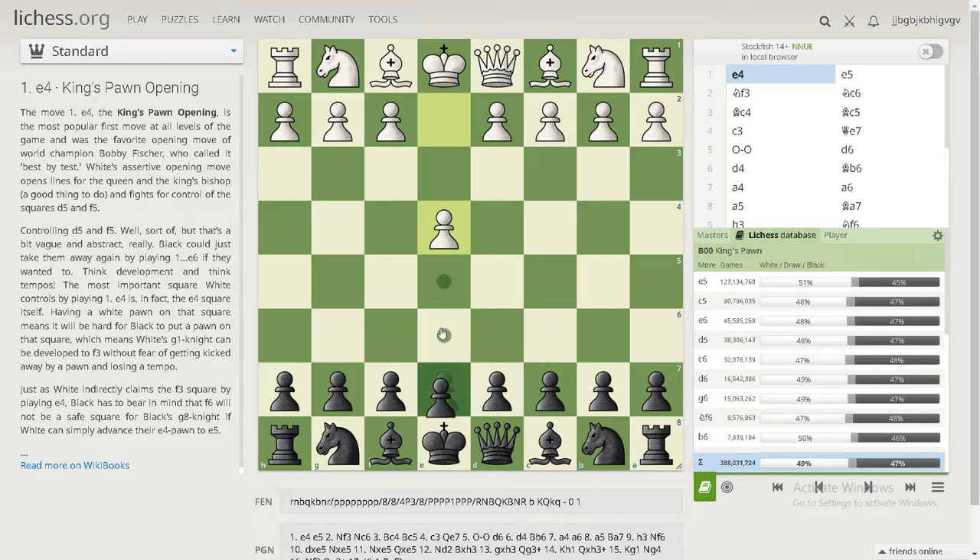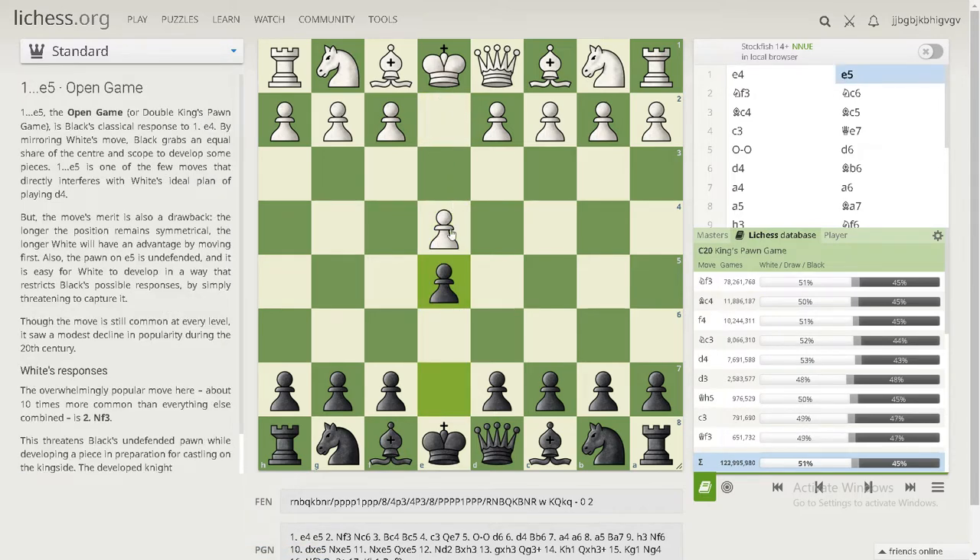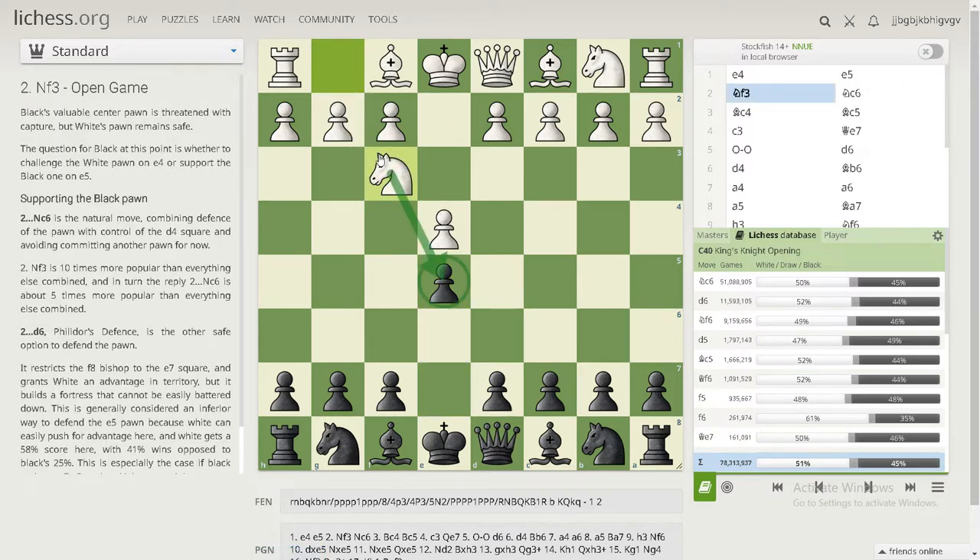Black plays e5, accomplishing similar things as e4, so there's not much to comment here. White plays knight f3, attacking the pawn and developing a piece — doing two things at the same time. There's a general rule that you should develop knights before bishops, because bishops are already active on their diagonals while knights do nothing on their starting squares. Also, you know the knight is going to develop toward the center, so you can later decide the best square for your bishop.